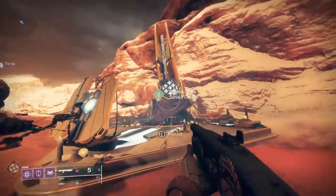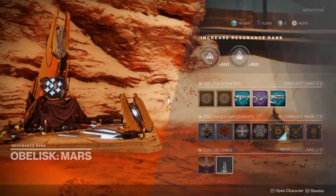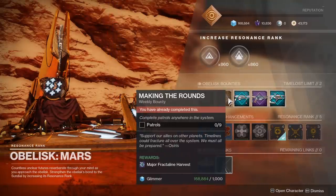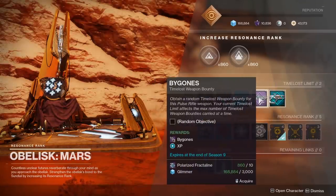There are 4 obelisks: one on the Tangled Shore, one on Mars, and in the very near future, EDZ and Nessus. These obelisks act as vendors, providing you with weekly bounties along with repeatable bounties for this season's suite of weapons, as well as another legendary weapon — for example, Bygones.